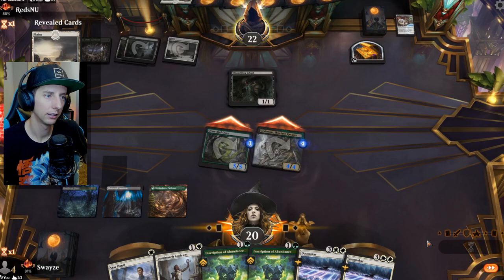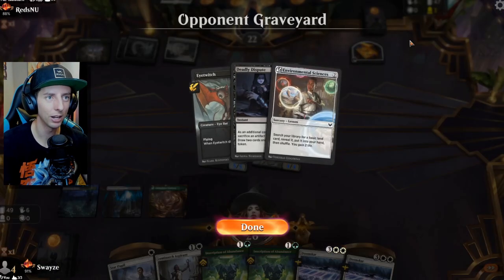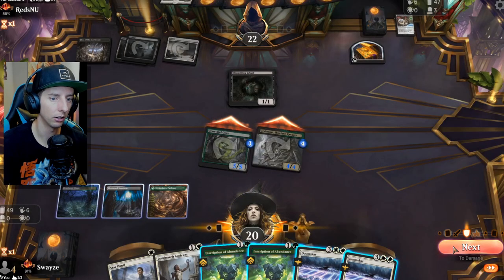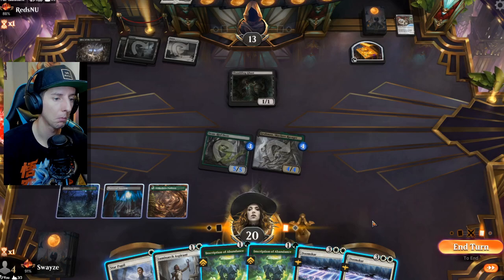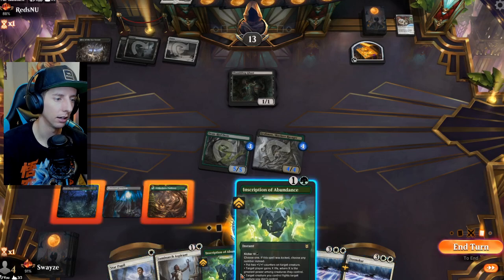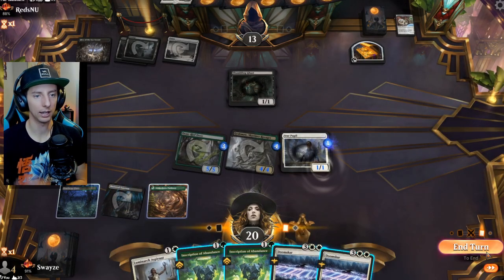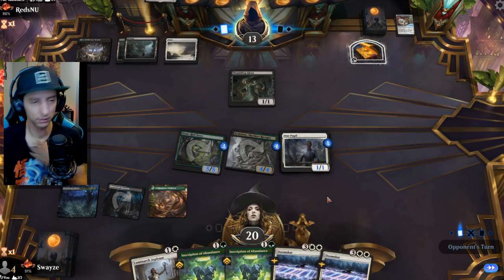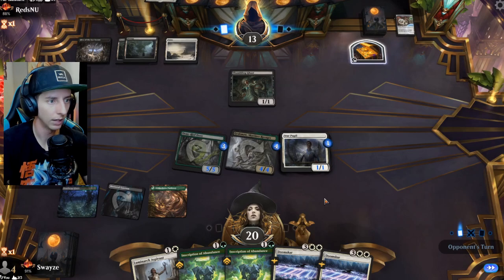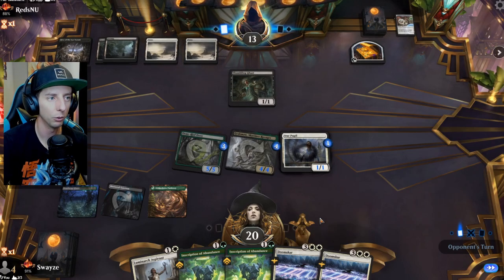Attack in with everybody — it's 9 damage coming through. Obviously they chump block with the 1/1. Mono Black has a great way to just kind of chump block all day. Wow, they leave it. We don't have anything other than the Inscription to play at instant speed, so I'm gonna go ahead and play out the creatures just because we can, end our turn. That way we can hold this in case some shenanigans happen where we want to add +1/+1 counters or gain some life.